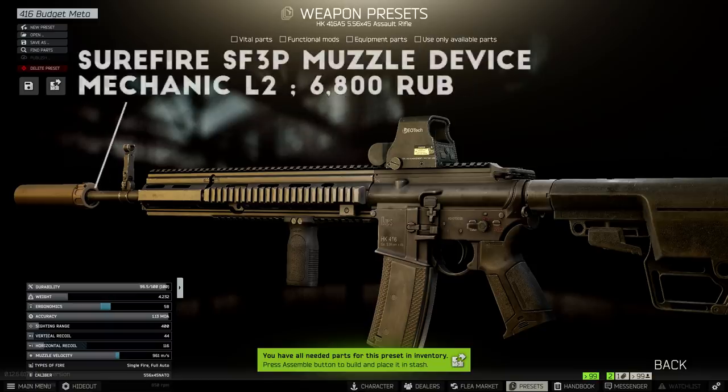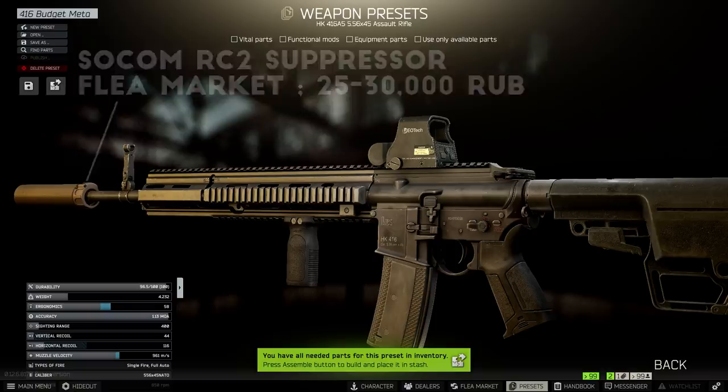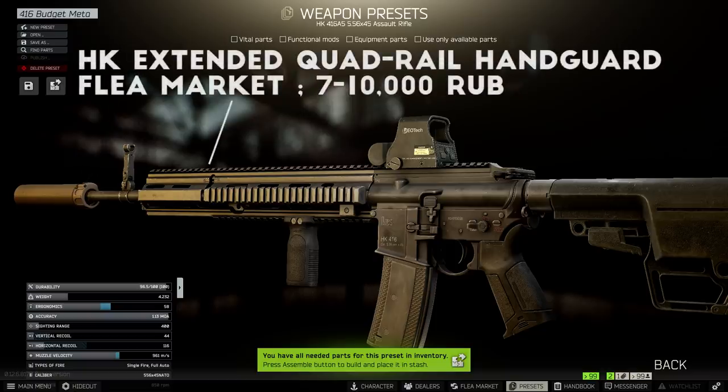For the muzzle device, I first get the Surefire SF3P compensator, and then add the Socom RC2 suppressor, which is new in the 12.6 patch and is usually only 25 to 30,000 rubles on the market. This combo gets you close to best-in-slot stats for about half the price of the Wave suppressor, which is the actual best-in-slot part. The handguard is the HK Extended Quad Rail Handguard, which can be found on the market for around 7,000 to 10,000 rubles most of the time. It's not the best-in-slot part, but it's very cost-effective and you don't need any extra rails to mount accessories.